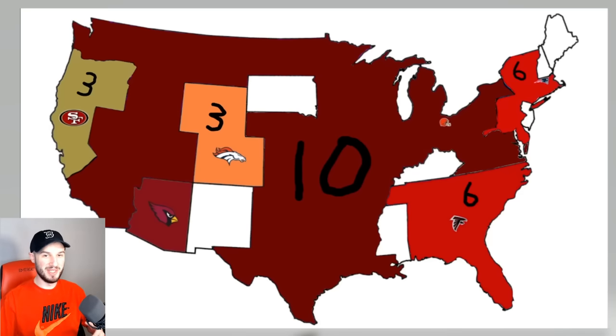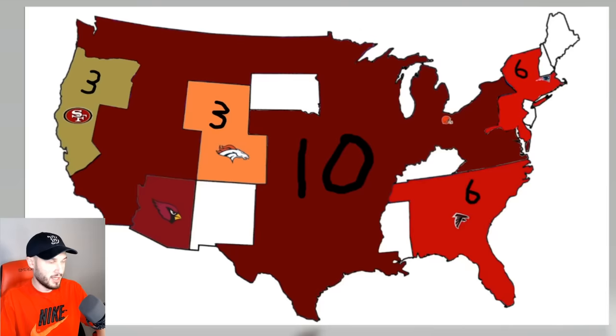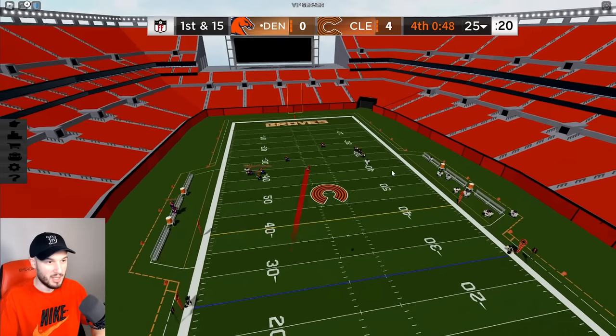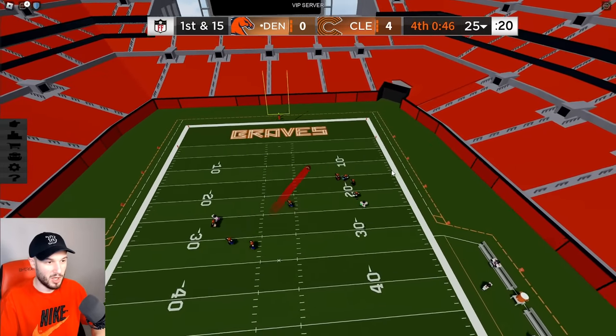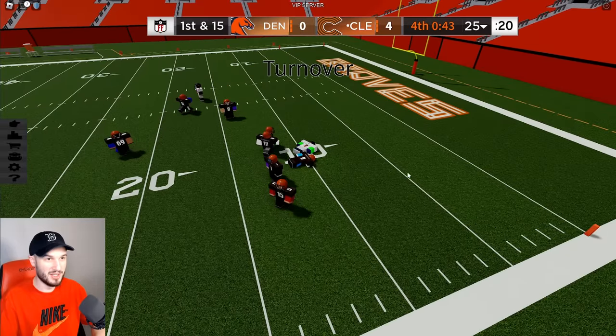Cleveland is clearly the team to beat. The Broncos headed northwest — they are invading Cleveland. 3v10. Got to get some kind of space, maybe toss it deep right. 1v4. I think they're cooked. Interception. Cleveland holds on.